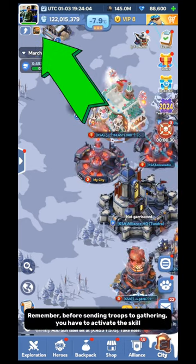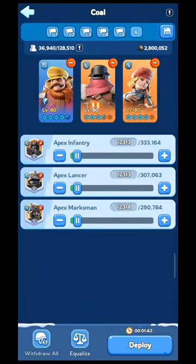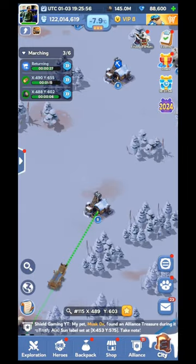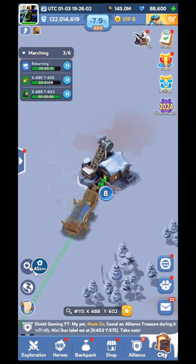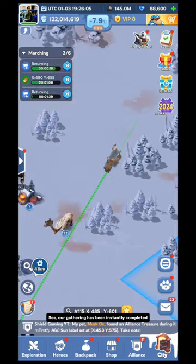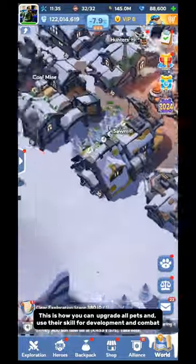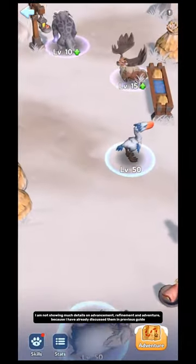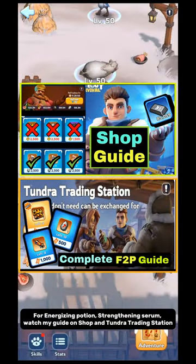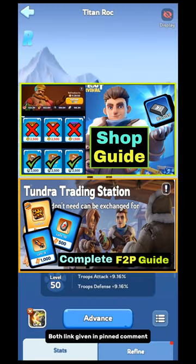Now I am showing how to use Burden Bearer of Musk Ox. Remember — before sending troops to gathering, you have to activate the skill first. See? Our gathering has been instantly completed. This is how you can upgrade all pets and use their skills for development and combat. For Energizing Potion and Strengthening Serum, watch my guide on Shop and Tundra Trading Station — both links are given in pinned comment.